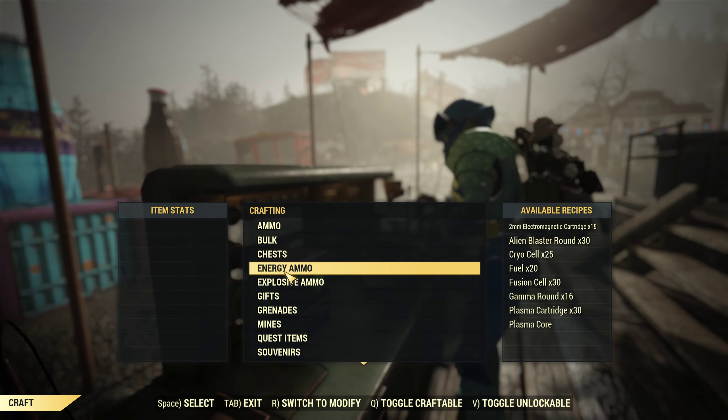The reason for that is it's cheaper to buy the Nuka-Colas and the Quantum, and you also get a chance to make two times the grenades. So let's go down here to grenades. How many Nuka-Colas do we have? We have eight. Let's craft eight of these — I'll get a double-up or something.